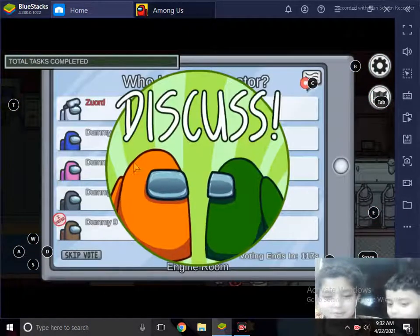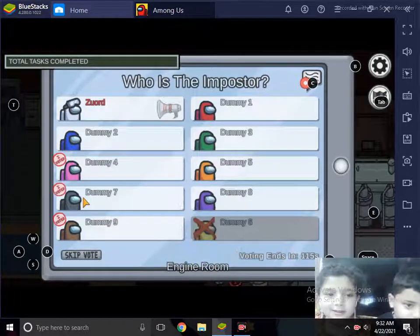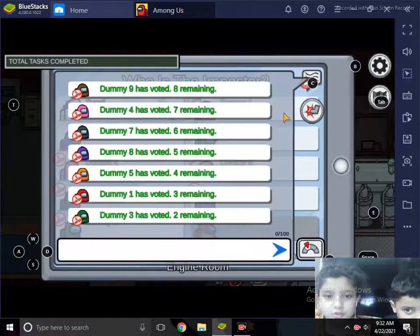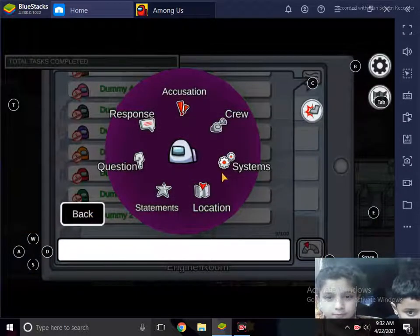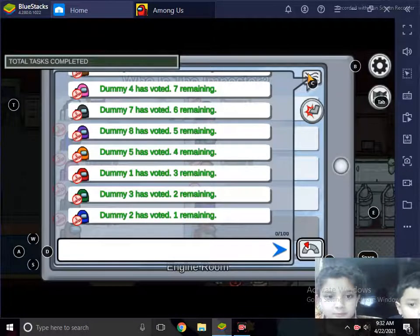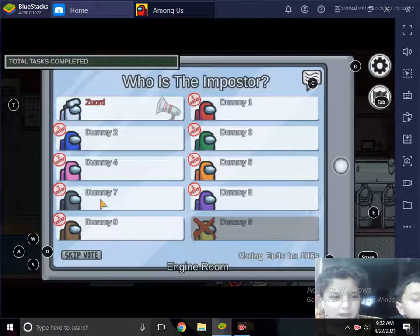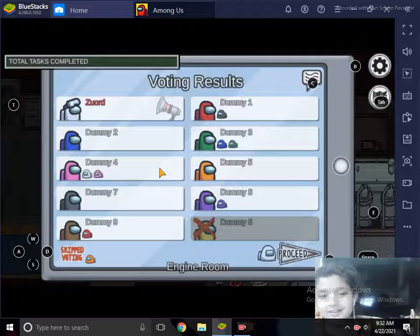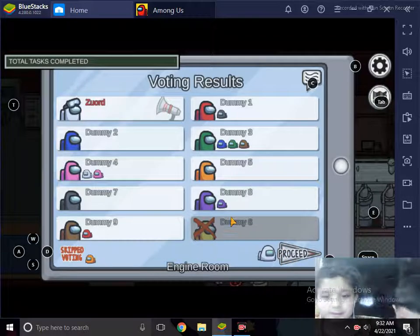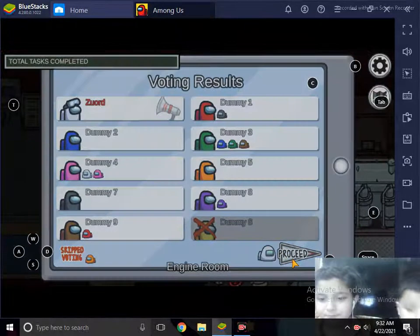In a meeting, you can vote anyone — you accuse them and can also talk to tell everyone who the Imposter is. I think I'm going to vote for Pink. Imposters have to kick and kill everyone. I've killed only one but now I get a free kill.